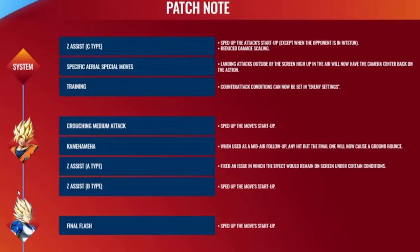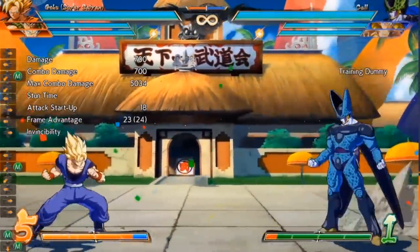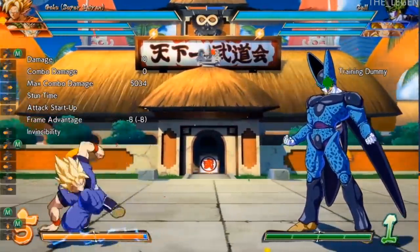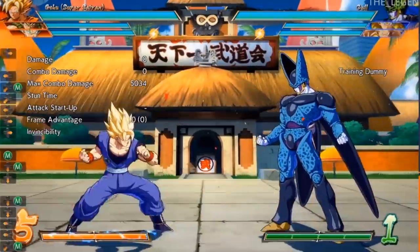Moving on to a character that I know everybody had their eyes on — Super Saiyan Goku. We all wanted to see what they were going to do with his 2M, his crouching medium attack, and the answer is they have sped it back up. Now it is not his Season 2 2M in any way. If I'm going to be honest, I still think it's pretty bad, but it's way better than what we had in Season 3. After seeing this it was like, okay, we definitely got it way too bad.